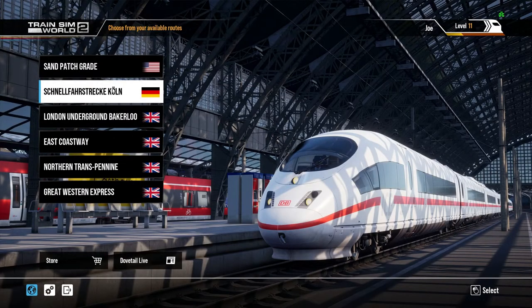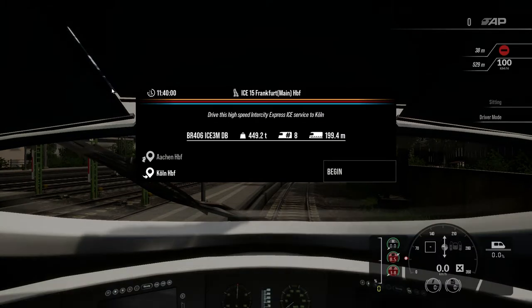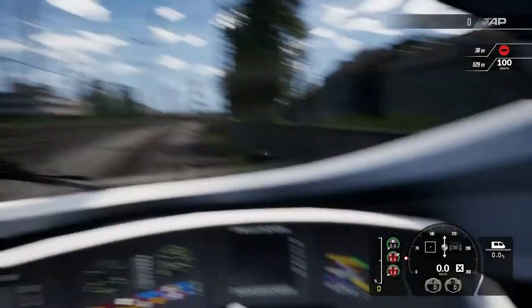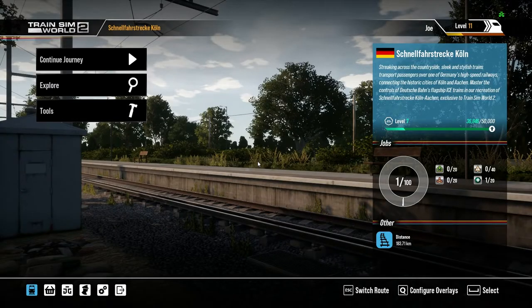We're going to be looking at ICE3 and the Bombardier Talent 2. For some reason in TrainSimWorld, I've not quite figured out how to get round this, but when you click the route you want to do, it just begins a scenario, and you're like, I don't want to begin a scenario. Let's go back to the main menu. That was wasting everybody's time. If you do know how to get round that, let me know in the comments.